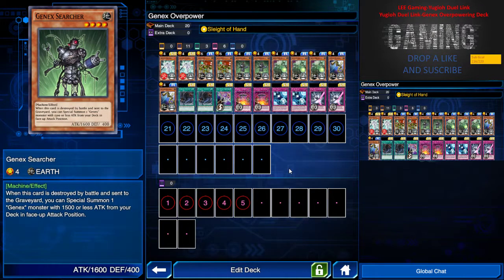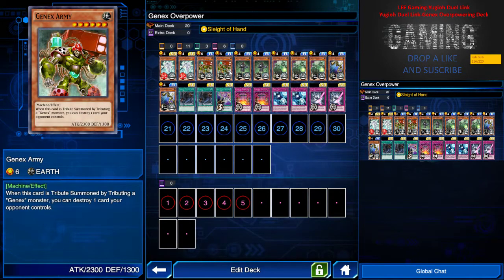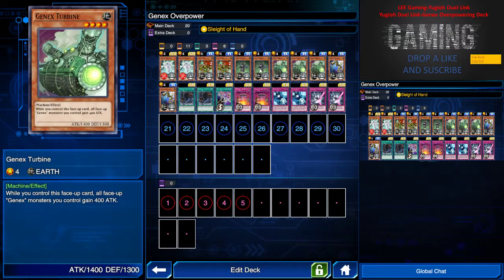We have Gen X Searcher. What this card does is when it's destroyed by battle and sent to the graveyard, I can special summon one Gen X monster with 1500 or less attack from my deck in face-up attack position. This is more like a preparation step to tribute summon on the next turn, so we'll try to search out Gen X Turbine.